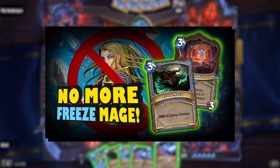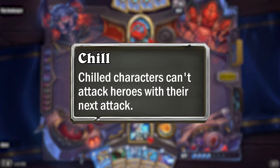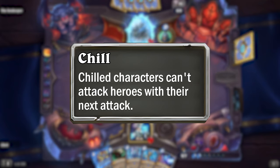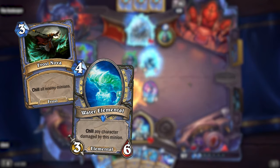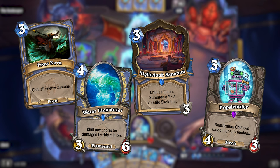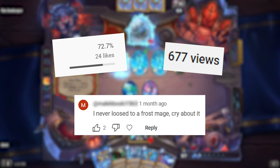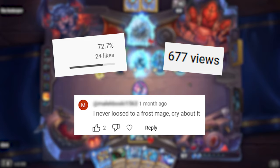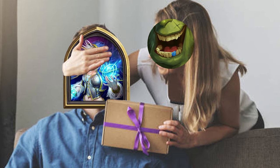I also learned a couple of things from my Mage overhaul. It was very brief and was all about replacing the Freeze keyword with a new keyword called Chill. Like frozen characters, a chilled character would not be able to attack the enemy hero, but it would still be able to attack minions. The idea was that this keyword would replace all instances of Freeze — not just for Mage — but when I shared this update on YouTube, the response was not so great. What I actually learned was that these overhauls should be about giving something to the class and not taking something away.